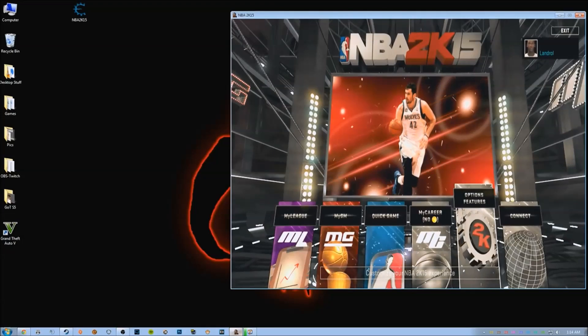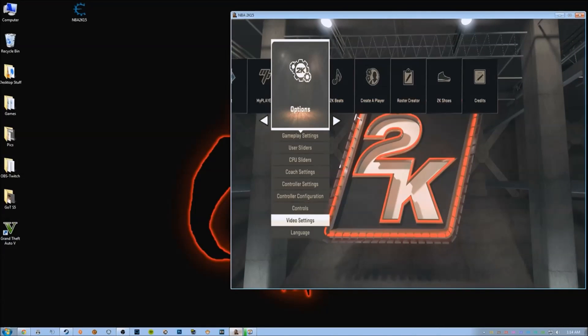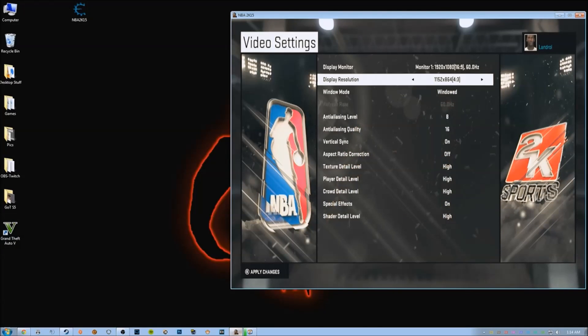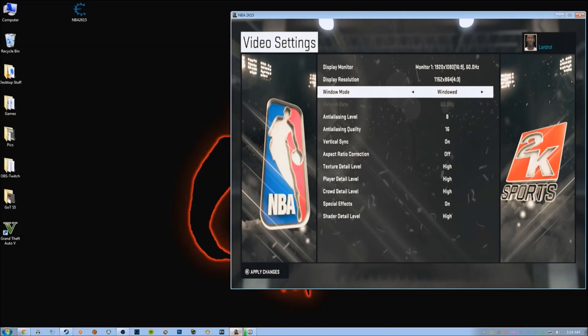First off, you're going to go to Options, then go down to Video Settings. You're going to change it. I'm on a 1080p monitor, so that's 1920x1080. You want your screen size to be about half of your monitor size, so for me that's about 1152x864, and change it to Windowed Mode.